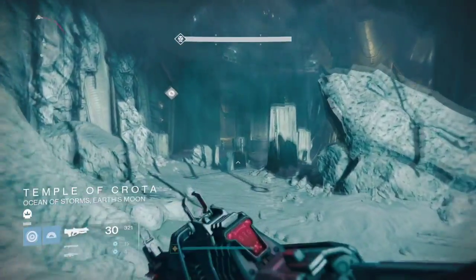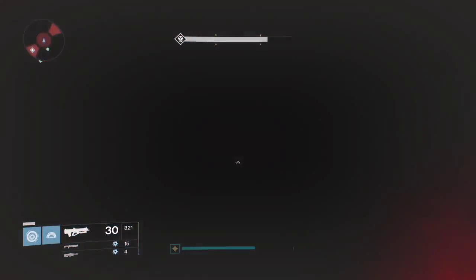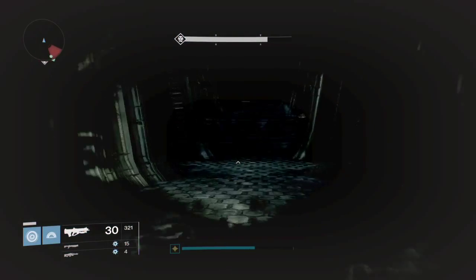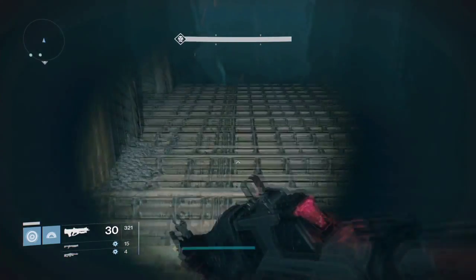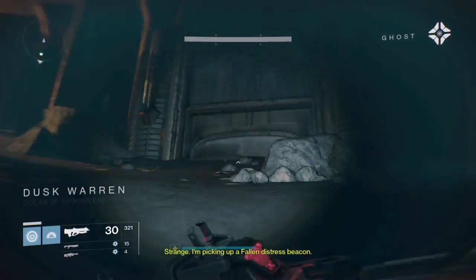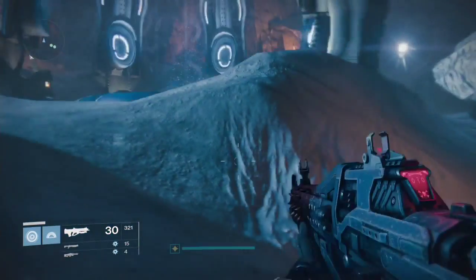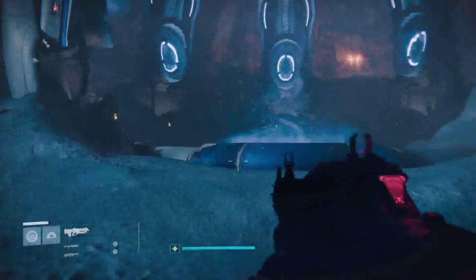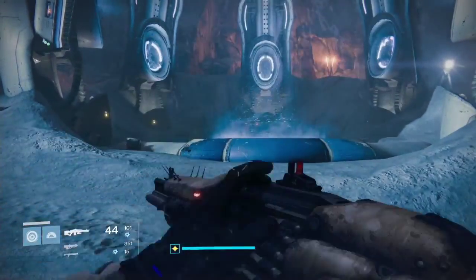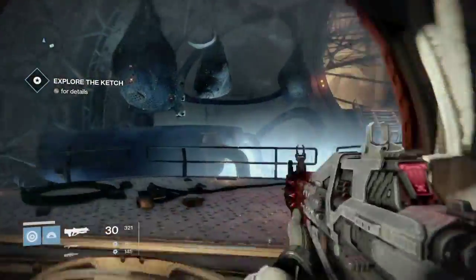Usually when you play through the whole story mission, you have to open the third door that has three keys — but you don't need to worry about that for the Black Spindle. You just pass through the door and come over here, where the strike section begins. If you remember the strike — it's the Undying Mind strike — it's pretty easy. I do recommend having the sword here. A lot of people didn't recommend using it, but I thought it helped a ton. Miller had the solar sword and put in work quite a bit.